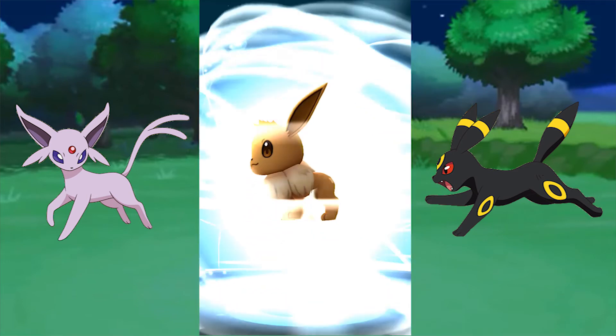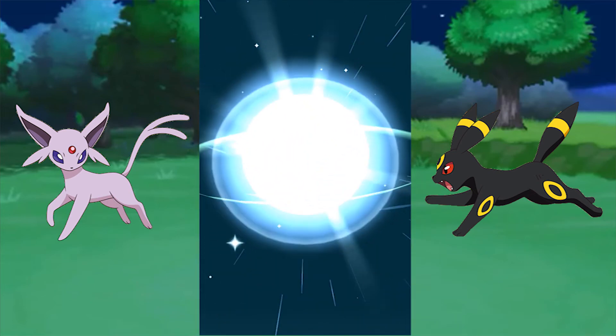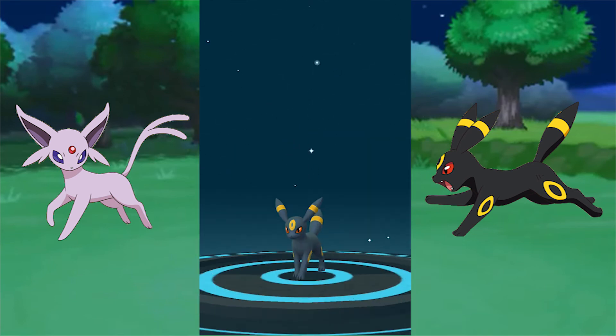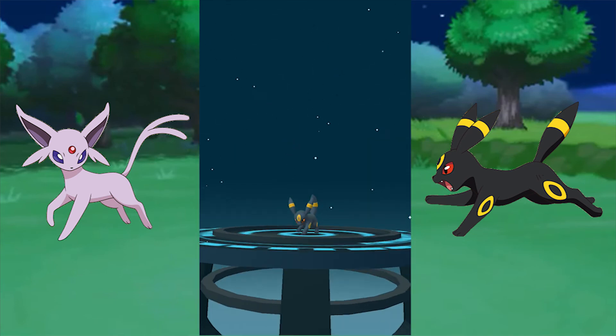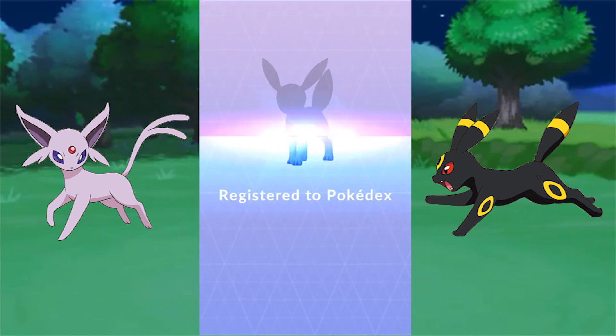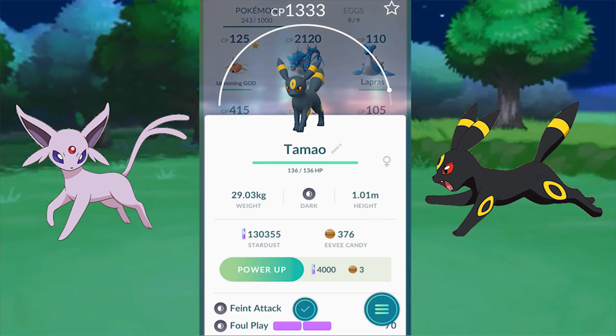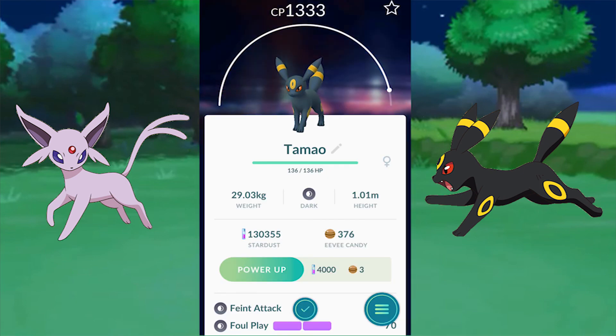And that's it — that's how you get your Umbreon and Espeon, guys. Stay subscribed; I'll let you know about the friendship mechanic and how to get Crobat in the next video. Stay tuned, look at that Umbreon! Stay classy, see you guys in the next video, bye!